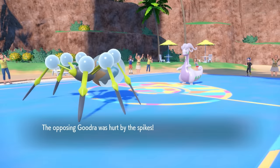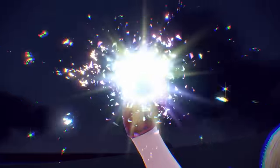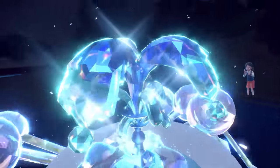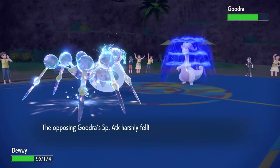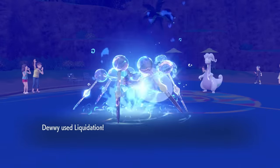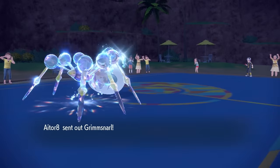They go into Goodra, thinking they can take some Spikes damage but can't really be touched. That's where they'd be wrong — I go for Tera Water. With Liquidation boosted by Tera, extra STAB, Water Bubble, and Choice Band, this is one of the scariest spiders on this side of the Mississippi. They are faster and fire off a Draco Meteor, but with my special defense I take less than half, which is honestly crazy. I fire off a Liquidation on a nearly full-health Goodra and just straight up demolish it. The power of Araquanid is crazy — enough to take out a pseudo-legendary with a resisted hit.